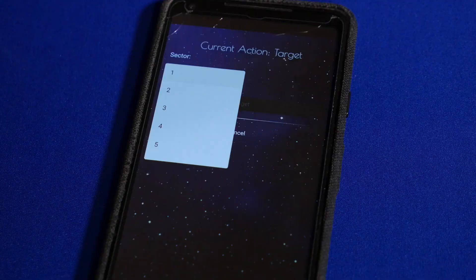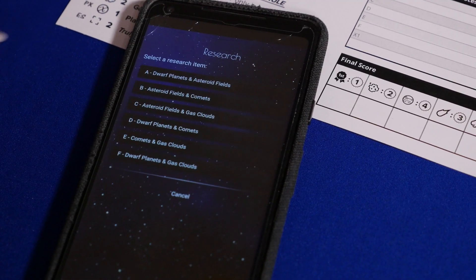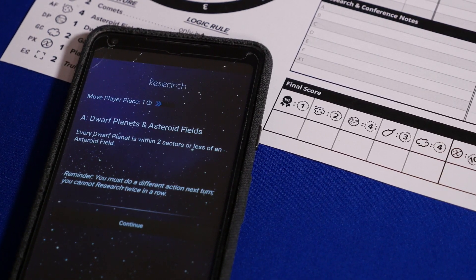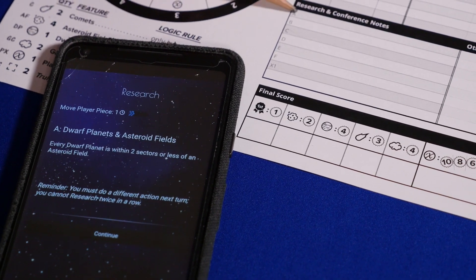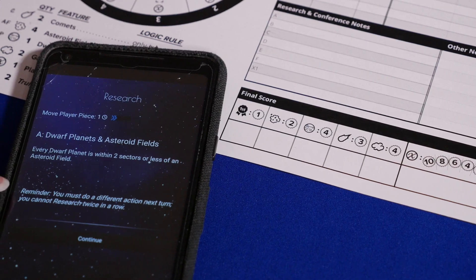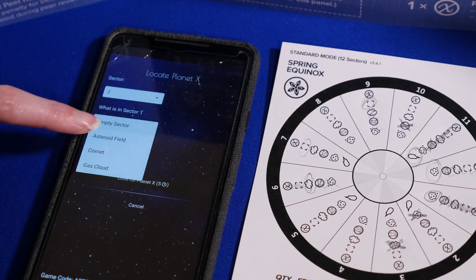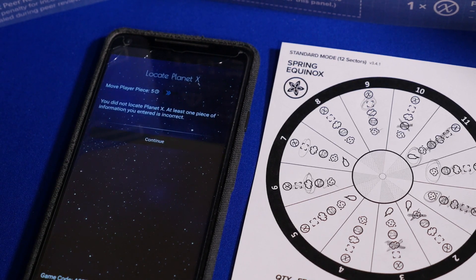A sector will appear empty if it is truly empty or if Planet X is located there. When you research, you select one of the topics listed and the app will give you information based on the logic rule for that specific game. For example, if you pick dwarf planets and asteroid fields, it might tell you something like 'every dwarf planet is within two sectors or less of an asteroid field.' Note the information on your sheet in this section here. You are not allowed to take the research action two turns in a row — you will need to perform a different action before you can research again. When you think you know where Planet X is, you can take the Locate Planet X action. But beware, you also need to know what is to the left and right of Planet X. If one piece of information is incorrect, you fail and you've just wasted five time units.